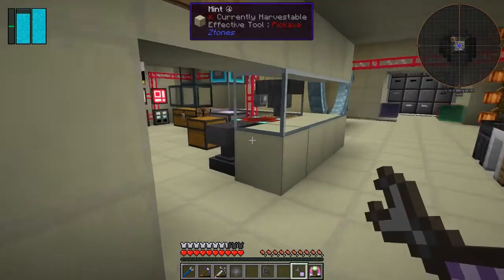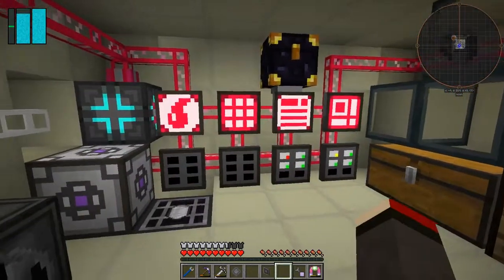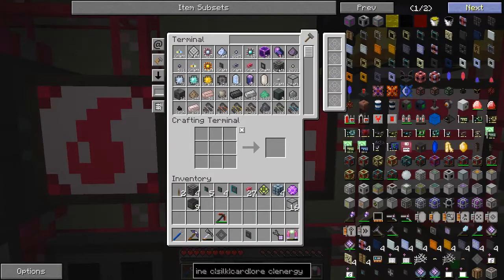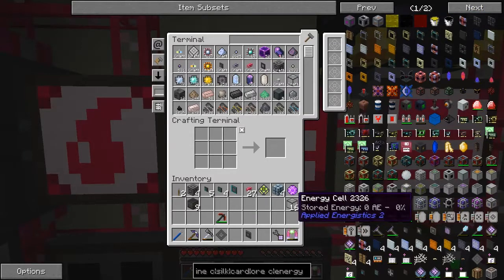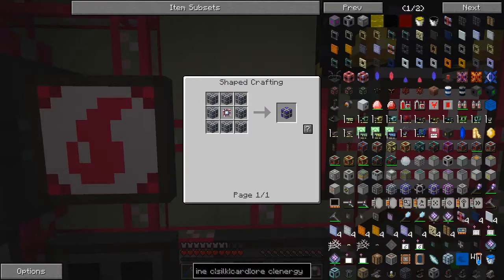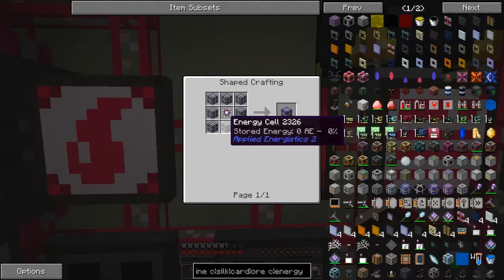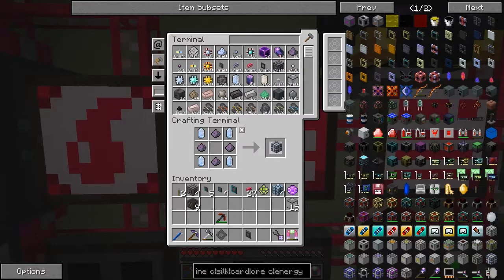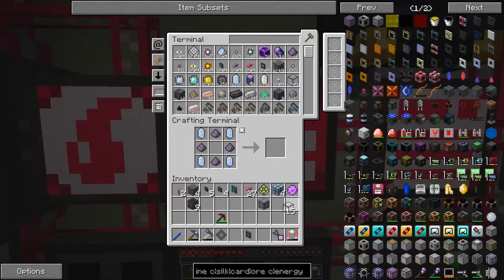So let's do that first of all. Energy cell - I think I've got it selected somewhere. What I would like to do is make a dense energy cell. To make one of those we need an engineering processor, a calculation processor, plus some energy cells, and we've got three downstairs. I was wondering if we could actually make five of these things. We can make definitely one - one, two, three, four - I should put it in the middle. We should be able to make five. Right, we've got five of those.